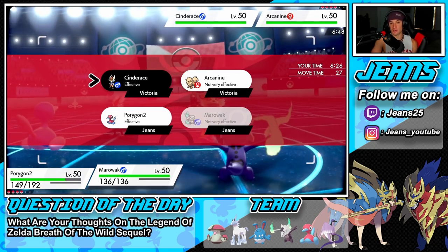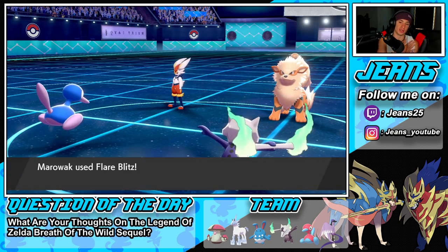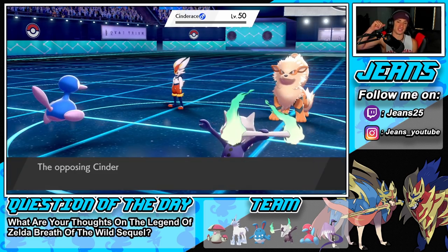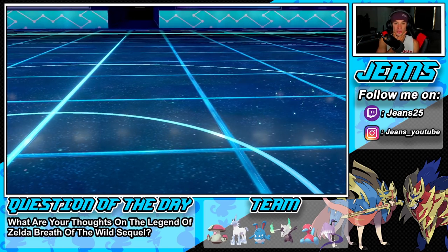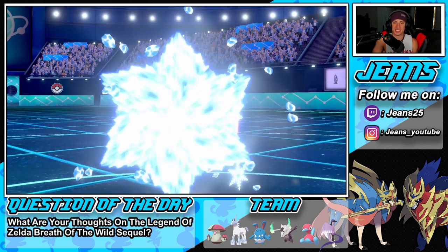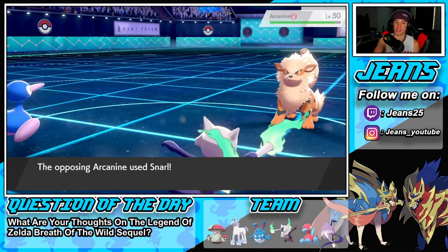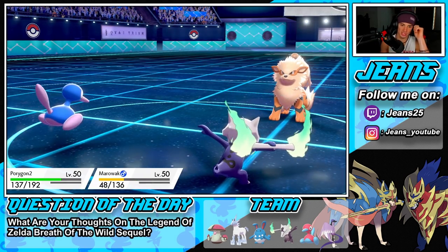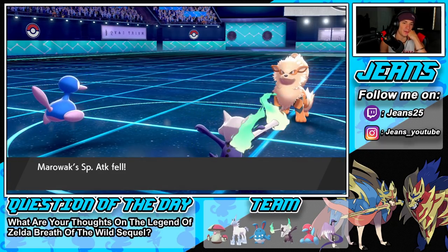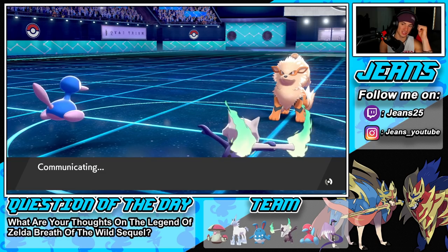We outspeed now in Trick Room so doubling up onto Cinderace isn't a bad call. Let's run it — Flare Blitz coming through, it's normal typing now. We're getting him out of here. Ice Beam slides over — no freeze. Snarl pops, which is fine since I'm physical attacking. I'll leave Marowak in until it goes out. I can always Recover with Porygon2 and swap out to an Eerie Impulse if a special attacker comes. Weavile's coming back for a Fake Out probably.